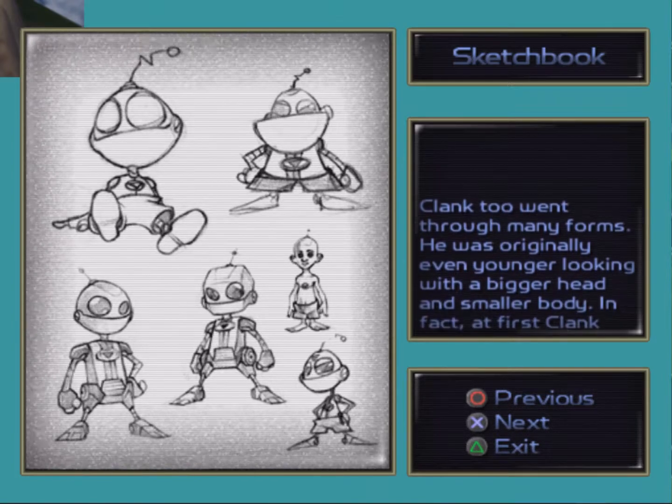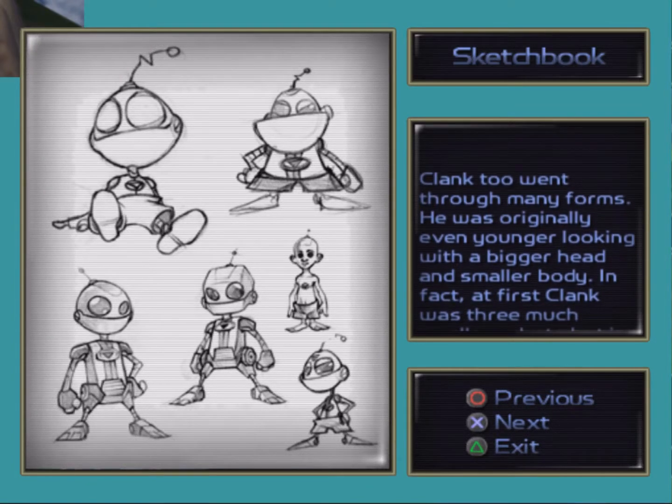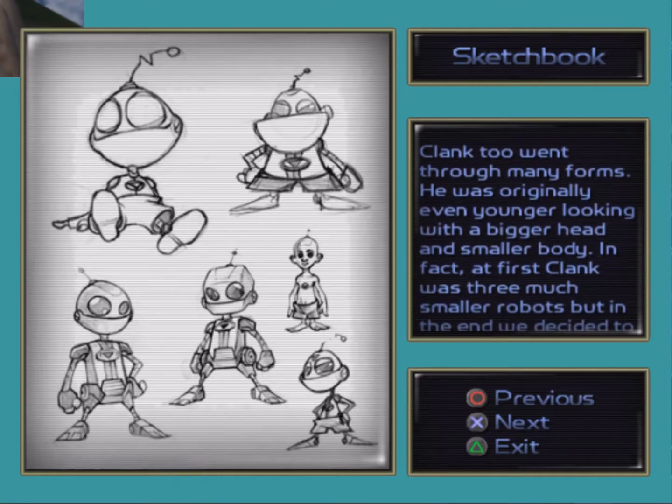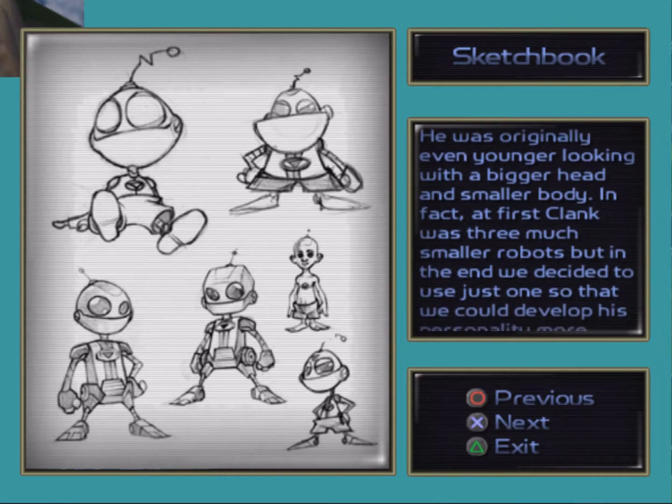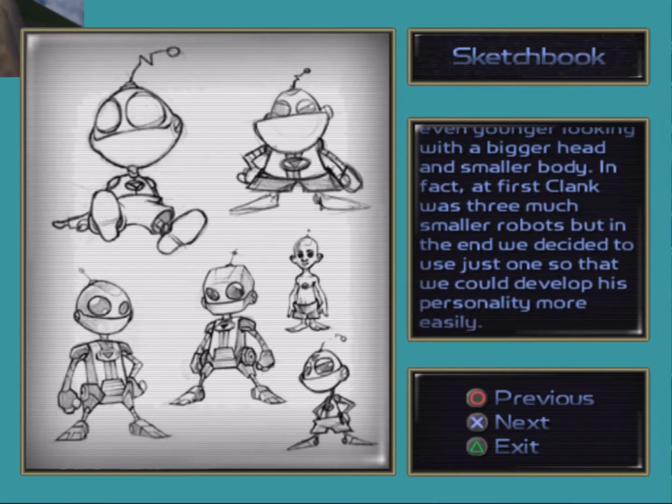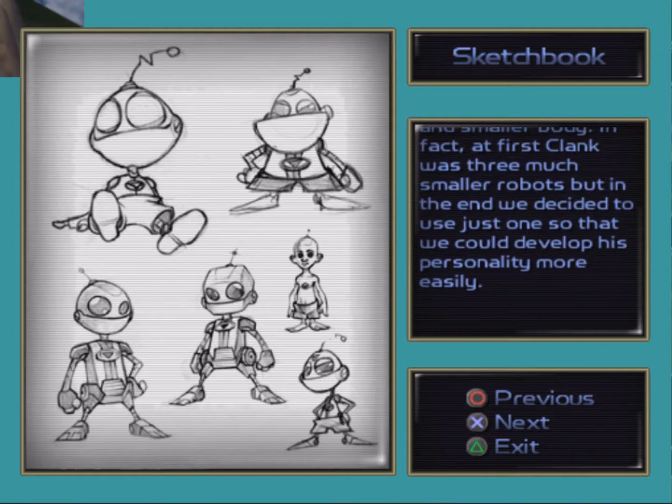Clank went through many forms. He was originally even younger looking, with a bigger head and smaller body. In fact, at first, Clank was three much smaller robots, but in the end we decided to use one so he could develop his personality more easily. That makes sense.